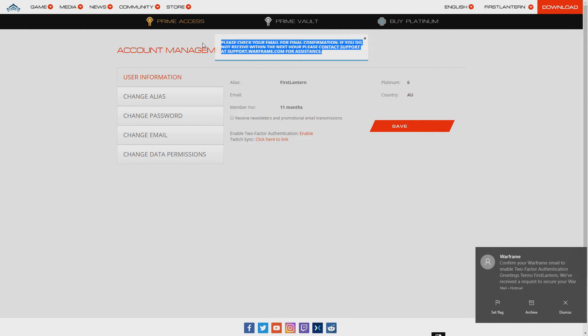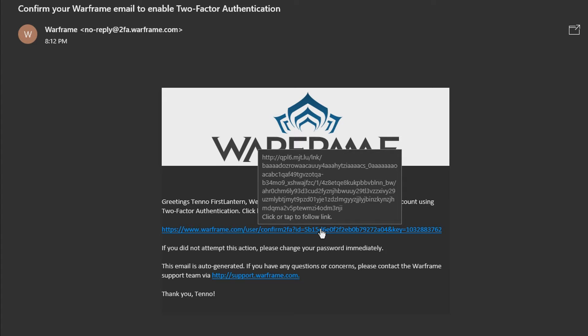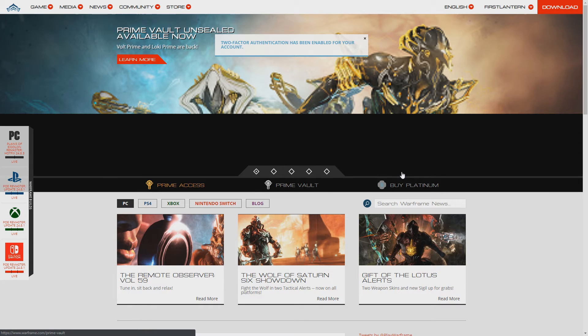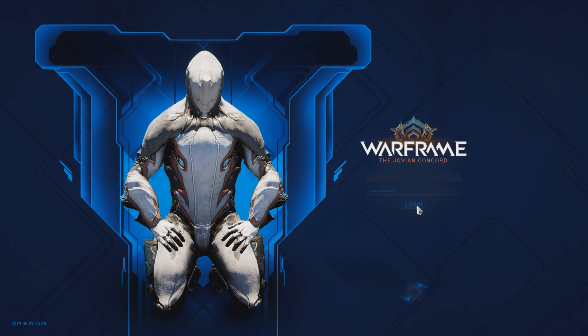Clicking the enable button will update the page with a notice message directing you towards a verification email that gets sent to the email address that is tied to your Warframe account. All you need to do from this point is click the link in the email and two factor authentication will successfully be enabled on your account.